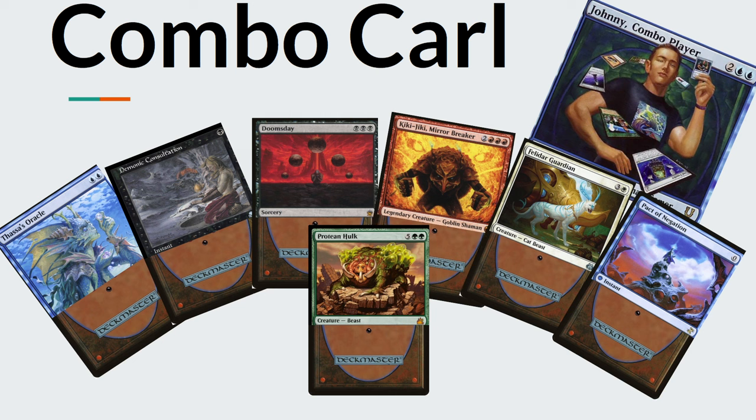Moving on, we have Combo Carl. I believe everyone has a Combo Carl in their playgroup in one form or another. There's a thing or two about having a couple combos in a deck, but Combo Carl — that's every deck he has. The thing about Combo Carl is he hides his intentions in the game. He can win out of nowhere, which is the biggest fear in the Commander format, because he's going to end the game suddenly. Compared to Battlecruiser Barry, he doesn't have seven cards just sitting there visibly threatening to win — so Combo Carl is definitely one to look out for.